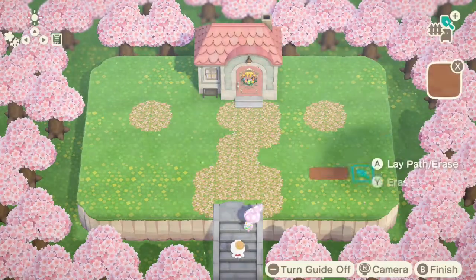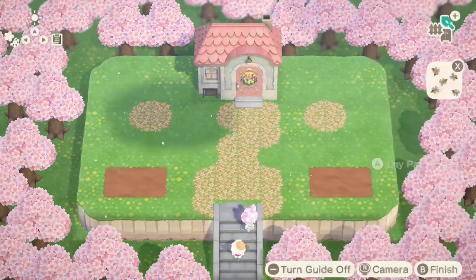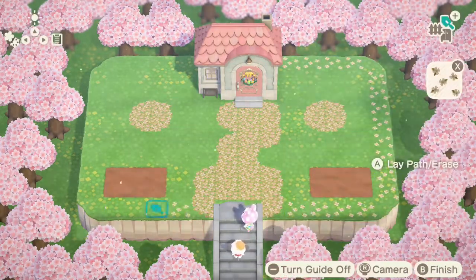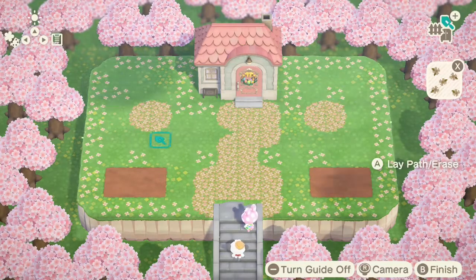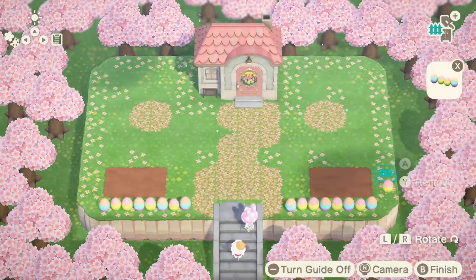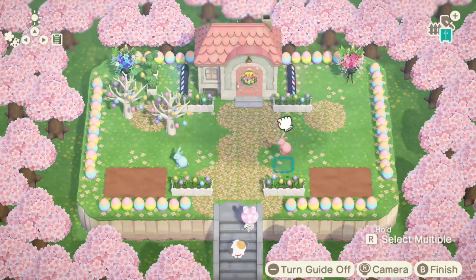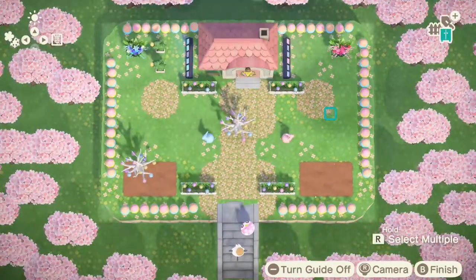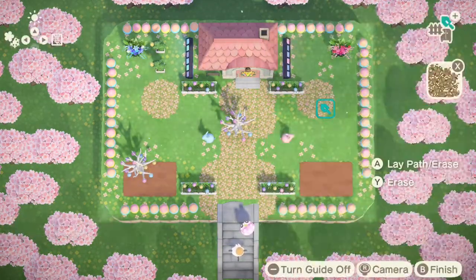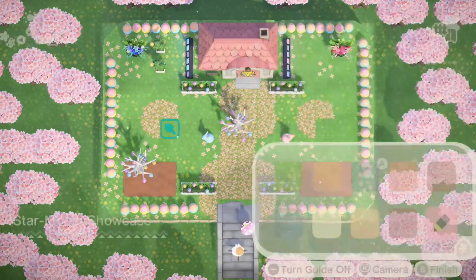Have you guys ever had either of them as villagers? Let me know in the comments — I'd really be interested to hear how they were on your islands. This build is flying by! I wanted to add a lot of pathing. I used this custom vintage floral path and I'll link the designer code information in the description. It's one of my favorite paths — we used it a ton on Sugar Bell.